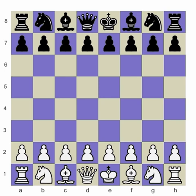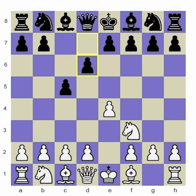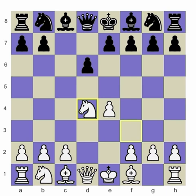It starts out as follows: e4, c5 — so this is the Sicilian defense so far — d6, d4, c takes d4, knight takes d4, knight f6, knight c3, and a6.